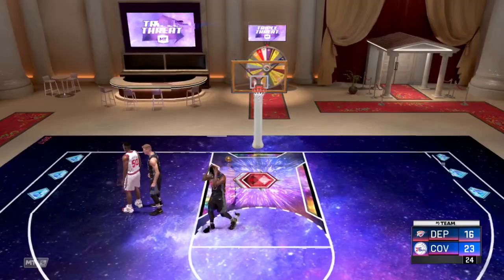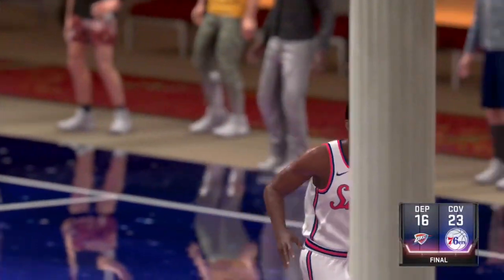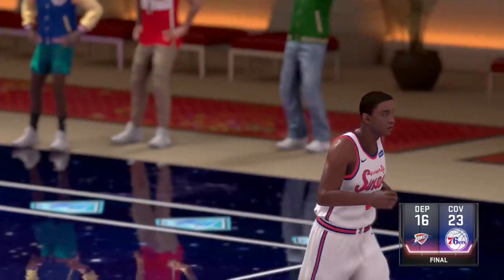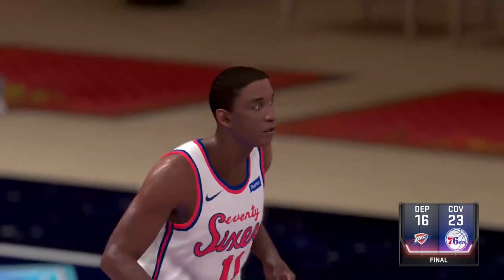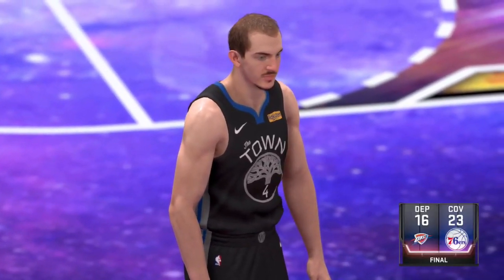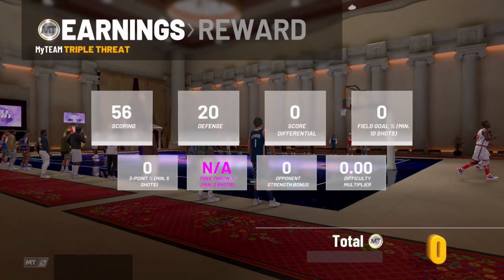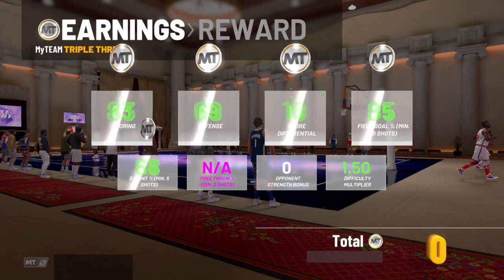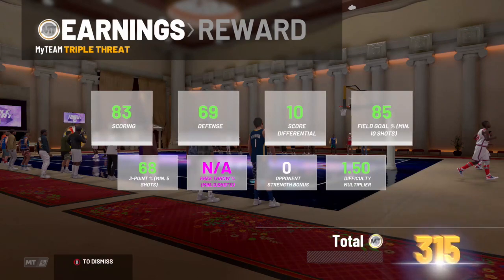Out of the two Galaxy Opals added today, I made gameplay on both. I'm going to say Mark Aguirre is definitely the better out of the two. Isaiah Thomas is a good point guard — the one problem is his size, he's only 6'1". So if you run into someone that's shooting guard size, like 6'6" and taller, you're going to have some problems. But he is a pretty interesting card, fun card to play with. That's going to be it for this video. Don't forget to like, comment, and subscribe. Thank you for watching. Hit that sub button, show me support. Peace.